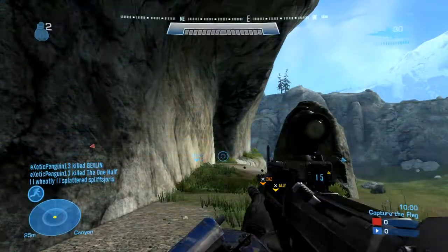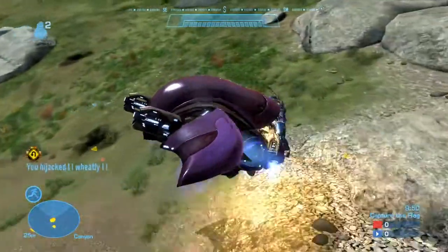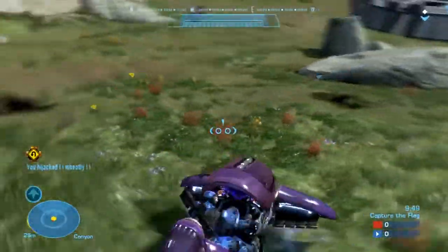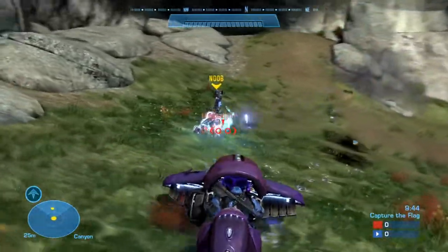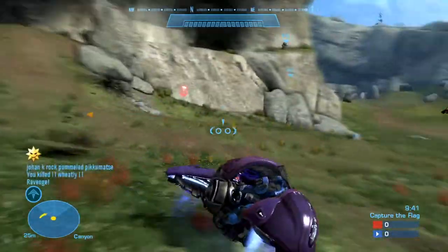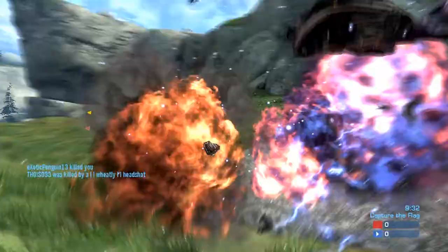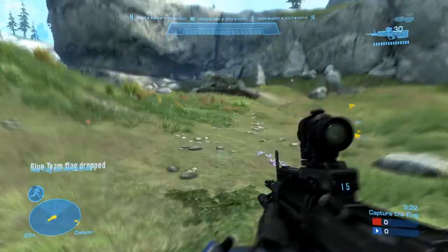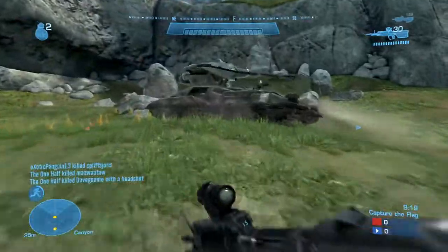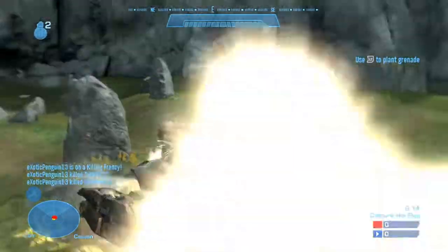I mean, two tanks on this map — right there I sprinted straight into that ghost. I do that mainly because my usual armor ability is armor lock. If you're armor locking and someone's trying to run you, you get a big dead blow up basically. Anyway, back to the sniping. Sniping along with a DMR can take out any vehicle to be honest. Right here I rush up and dispose of it.